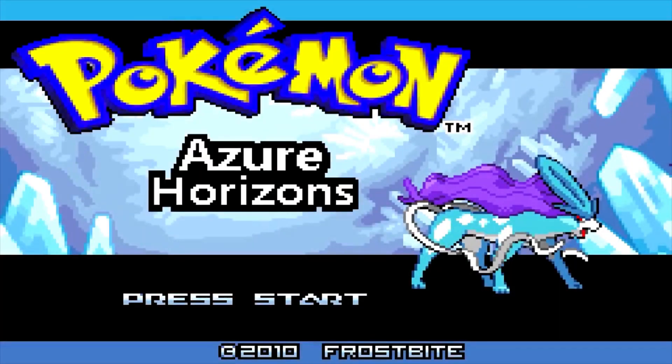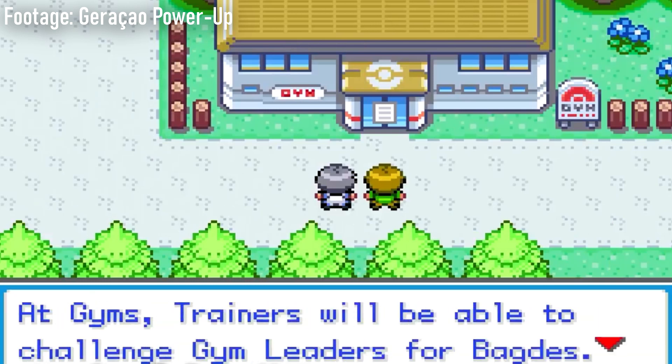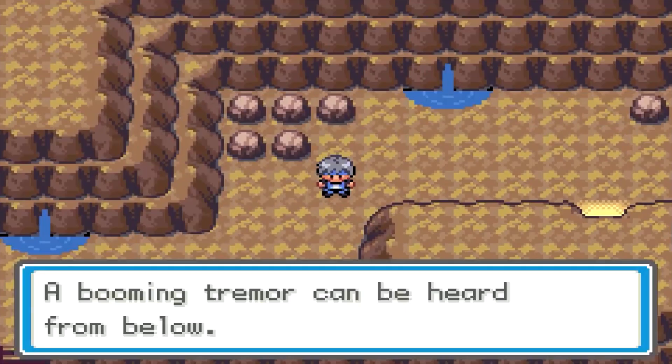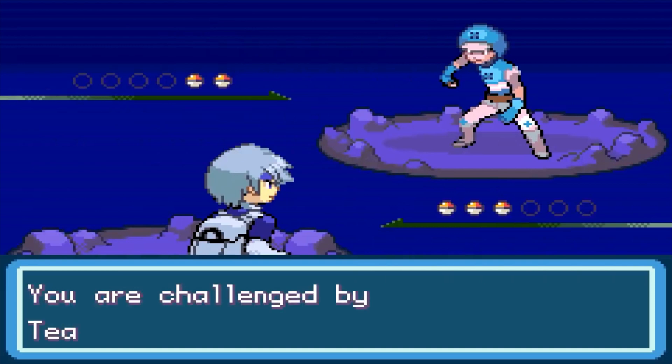First up, we have Pokemon Azure Horizons, which is a Pokemon Fire Red ROM hack. And let me tell you, this hack is so cool it could make an Articuno shiver. The story follows the main character, an aspiring Pokemon trainer, trying to follow in the footsteps of his successful brother, but like any good Pokemon adventure, there's a mysterious evil team called Team Tundra causing chaos throughout the region.